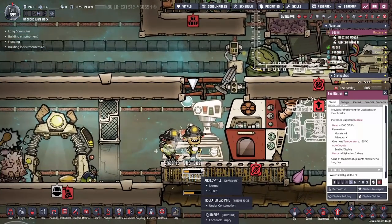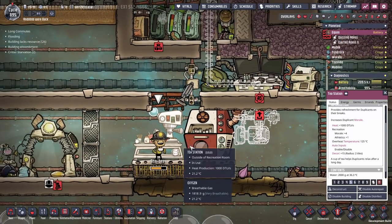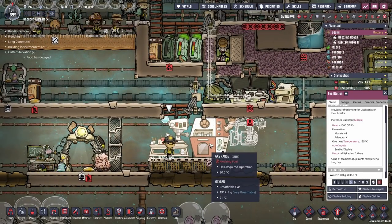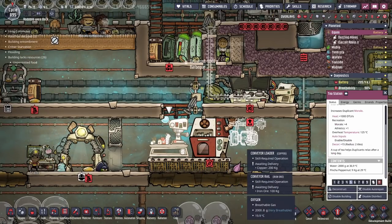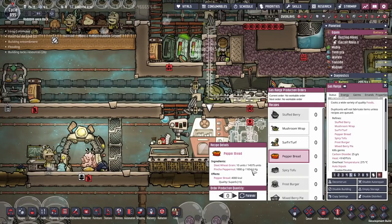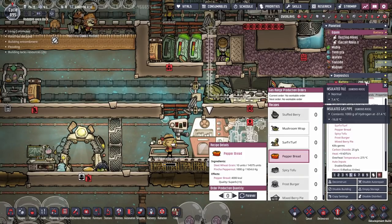It's been a while since I got them a tea station — I think they deserve it, they've been putting in a lot of effort today. With that done, we're also sticking in a conveyor loader over here. We want to start making pepper bread, namely because we have all the ingredients for it — 14 tons of sweet wheat grains and 1.6 tons of pinch of pepper nuts. I think we can make an awful lot of pepper bread. We'll end up retiring the barbecue — I don't think we need any more.